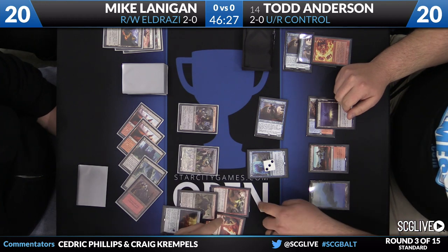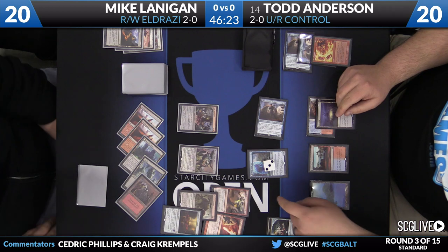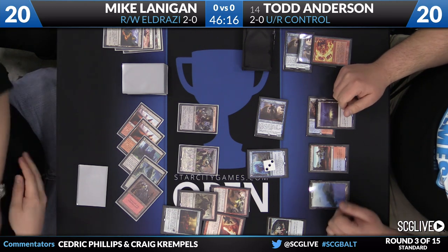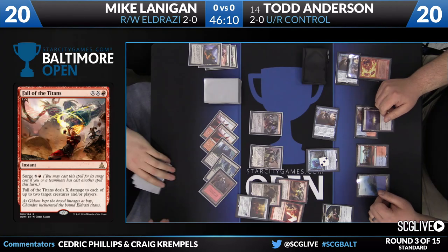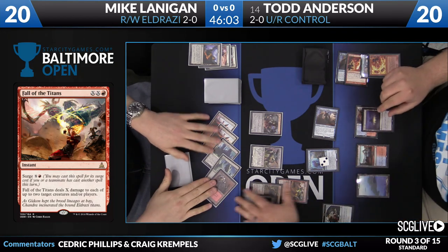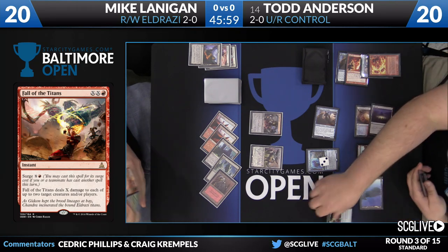Now the hand for Todd — you can see it a little better now: the Goggles, Kozilek's Return. He's also got Fall of the Titans and a Lightning Axe. I think what Lanigan is asking here is how does Fall of the Titans work, because Todd's got some alternate language cards. Fall of the Titans — double X and a red, Surge X and a red. Fall of the Titans deals X damage to each of up to two target creatures and/or players. If you're surging this thing, it's awesome.